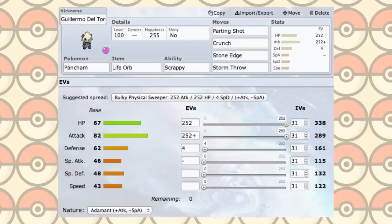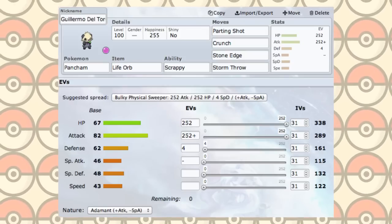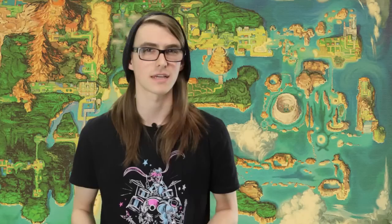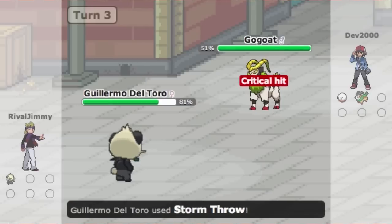Grab an Adamant one and train it up in HP and attack — I would recommend Scrappy as the ability of choice. You'll want Parting Shot like I mentioned earlier, and for attacks you can go with Crunch, Stone Edge, and a good STAB move like Sky Uppercut, Brick Break, or Storm Throw. That last one is great against walls because it always crits, and critical damage ignores defense boosts. If you want to be a little safer, switch out one of the attacks for Protect to give you some breathing room and set up for Parting Shot. You can also make his ability Iron Fist and couple that with Power-Up Punch for an attack that starts strong and just gets stronger.